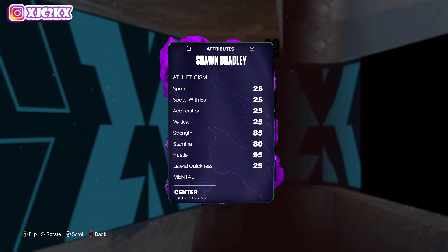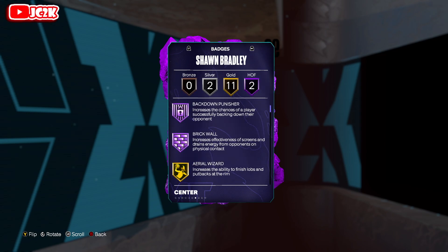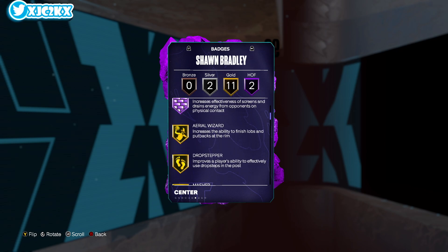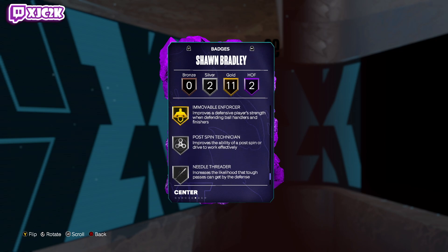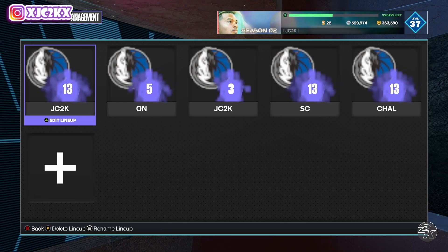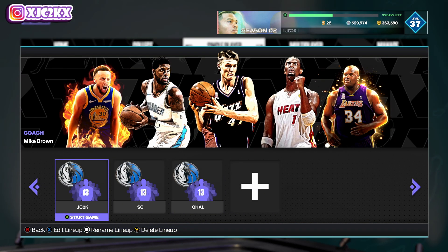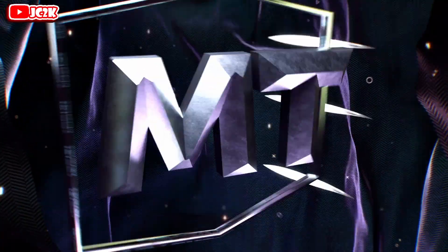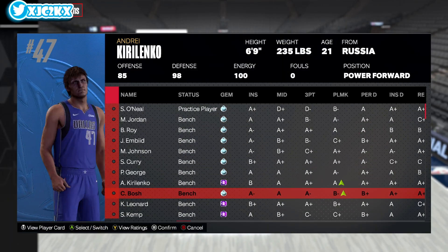Low pass IQ means he's going to throw a lot of floaters. But 93 block, 89 interior, 89 offensive rebound, and 92 defensive rebounding. He's going to be a dog on the interior defensively, but 25 speed and lateral quickness — he is going to move like a snail on the defensive end and in transition. He has 2 officer badges: back down punisher and brick wall, plus 11 gold badges including area wizard, drop stepper, masher, rise up, post playmaker, anchor, chase down, post lockdown, workhorse, box up, beast, and immovable enforcer. Then silver post spin and needle threader. A lot of defensive and interior badges on both ends of the court, but nothing in terms of shooting or playmaking.